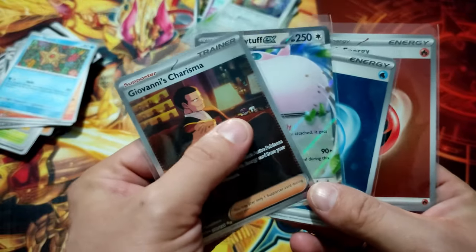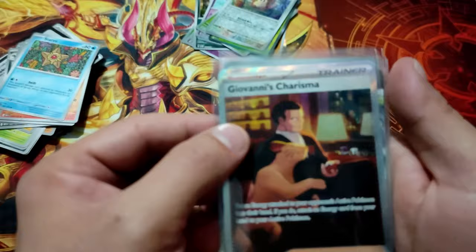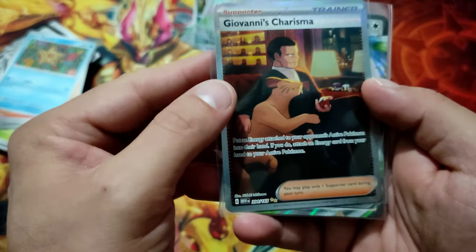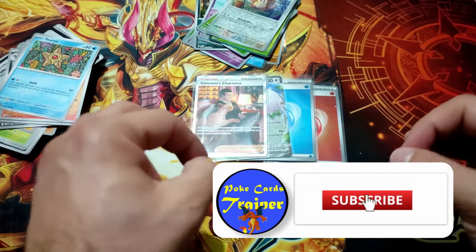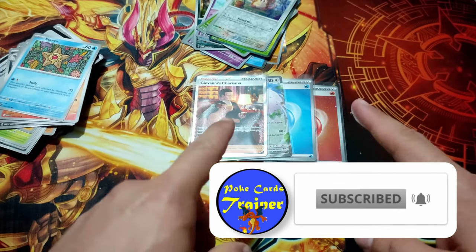This is the pull from the bundle, with the Giovanni Charisma, which is the best — awesome card. The Persian. That's it guys, thank you for watching. Don't forget to subscribe and put the notification bell on. I'll see you in the next one. Bye bye.